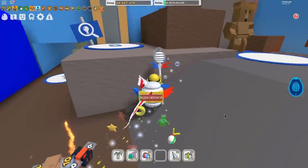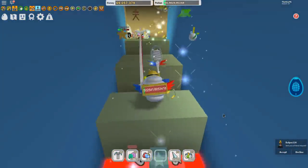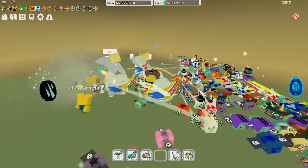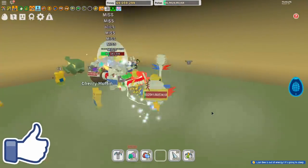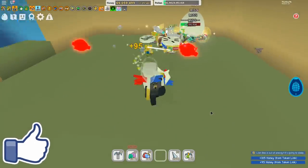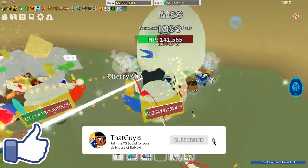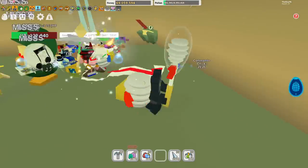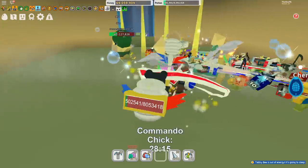Method number two: come to where the vines are, cut them with the scissors, enter the commando chick dungeon, and grind for at least 50 kills. They respawn about every half hour, so this will take a couple of days of regular play. After killing the commando chick 50 times, you get a guaranteed mythic egg drop on that 50th kill. Note that it does get harder each time you kill it.